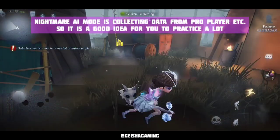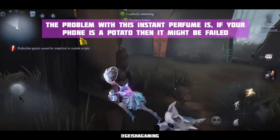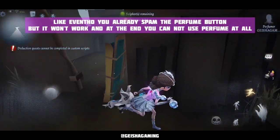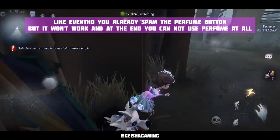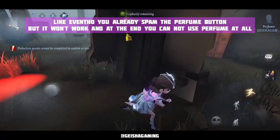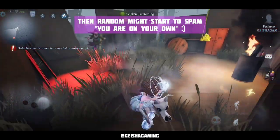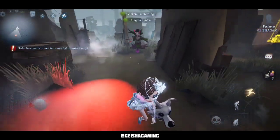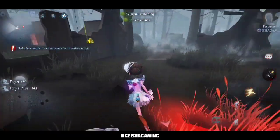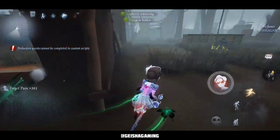Nightmare AI mode collects data from pro players, so it's a good idea to practice a lot in this mode. One problem with instant perfume is if your phone is a potato, you might fail — even if you already spam the perfume button, you click it but it won't work, and you cannot use another perfume, and a random player might leave you on your own. So again, turn around your camera and use the perfume right when the hunter has raised their hand to hit you.